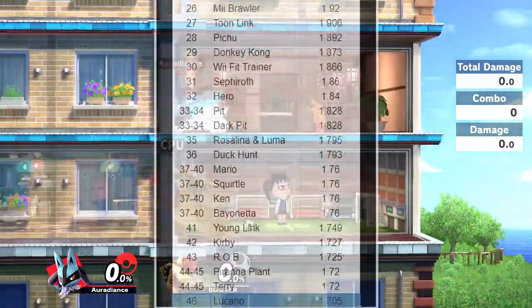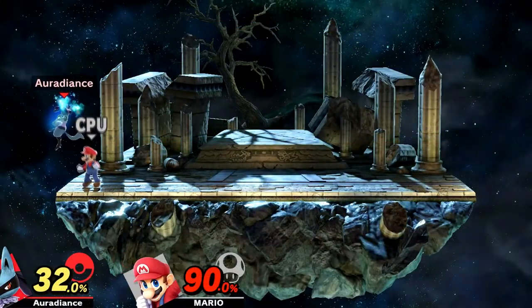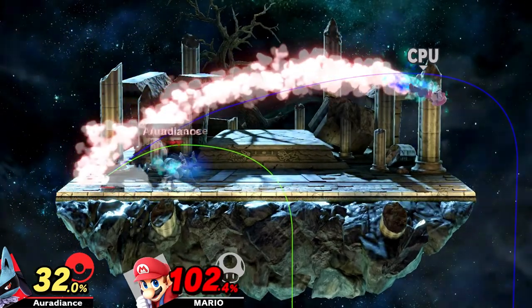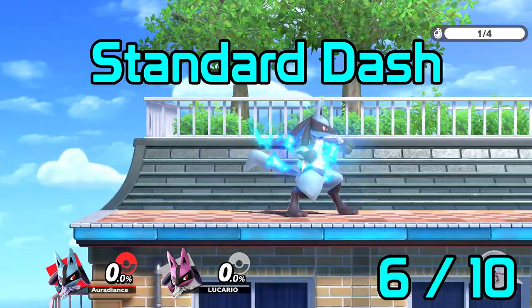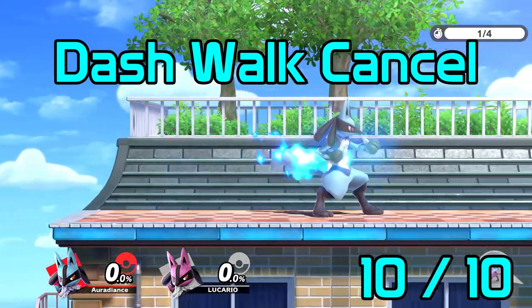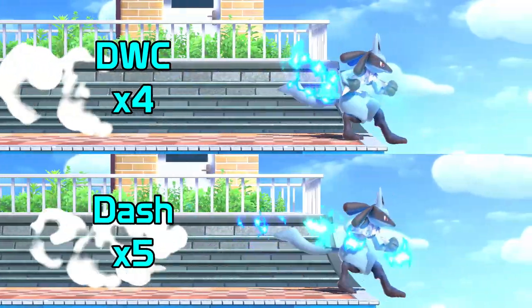Compared to the cast, Lucario's max run speed is just average. So anytime you launch someone to the opposite side of the screen, just close the gap with Fox Trots instead. Fox Trotting is superior to running for Lucario, and using dash walk cancelling by flicking the C or R stick is going to amplify your Fox Trots even more. You're literally optimizing your burst range from traveling farther during the later frames of consecutively dashing.